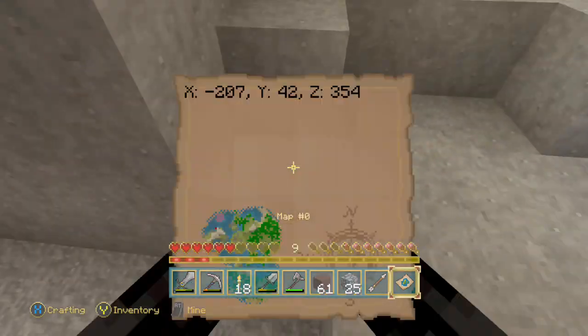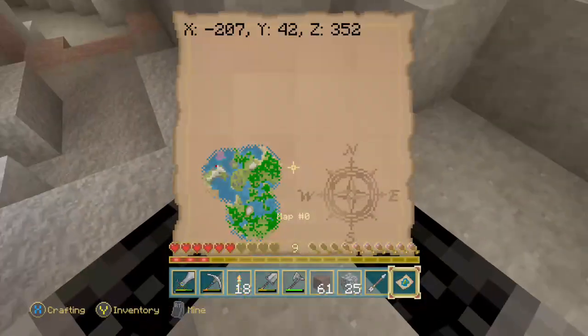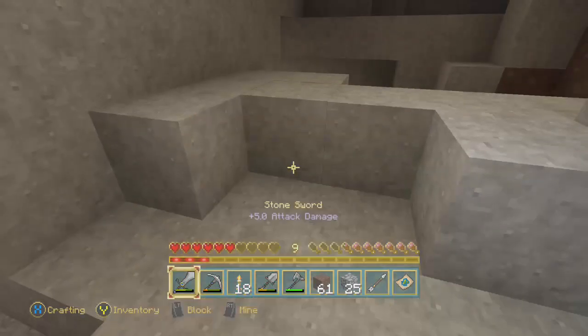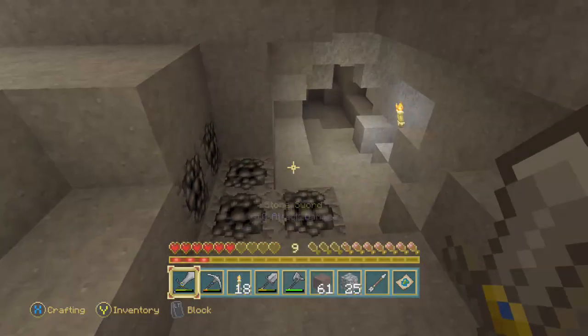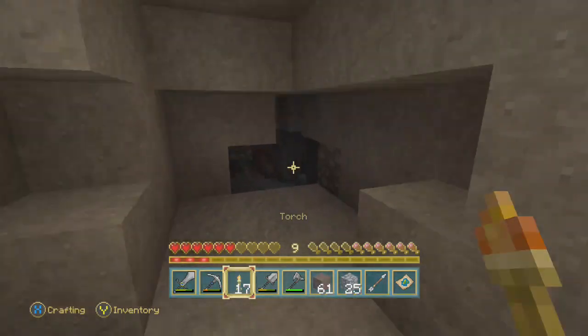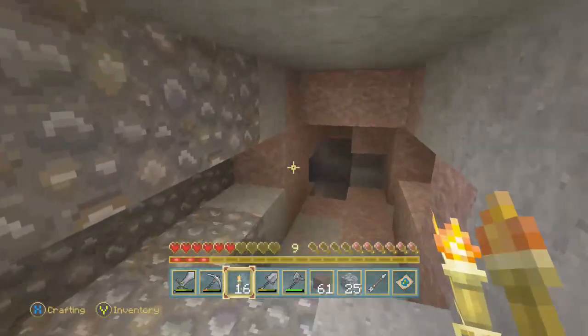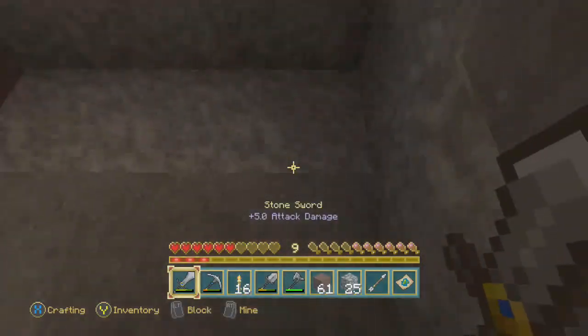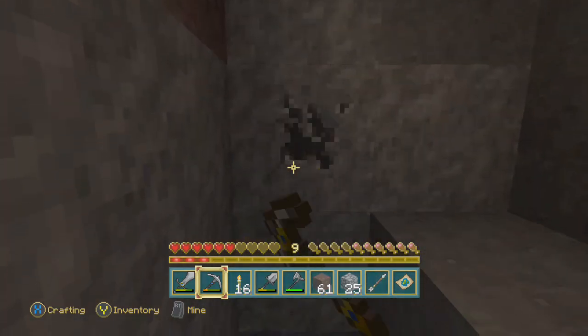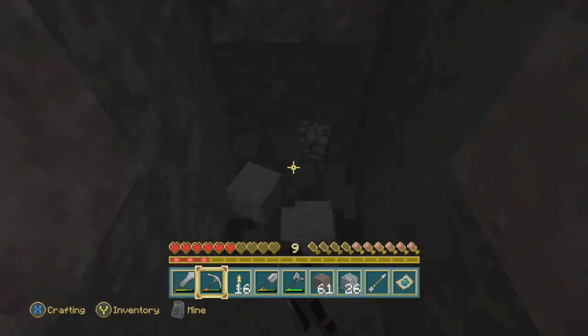So now from here I'm at layer forty-two. You want to dig down until you get to layer twelve — that is specifically to try and locate diamonds. I'm going to venture a little bit more through this cave because you might find some cool stuff, or it might just take you deeper down and you don't have to dig. We're at thirty-five now, so I'll just dig down in kind of a stair format here, trying to prevent it from being too tight to come back up.